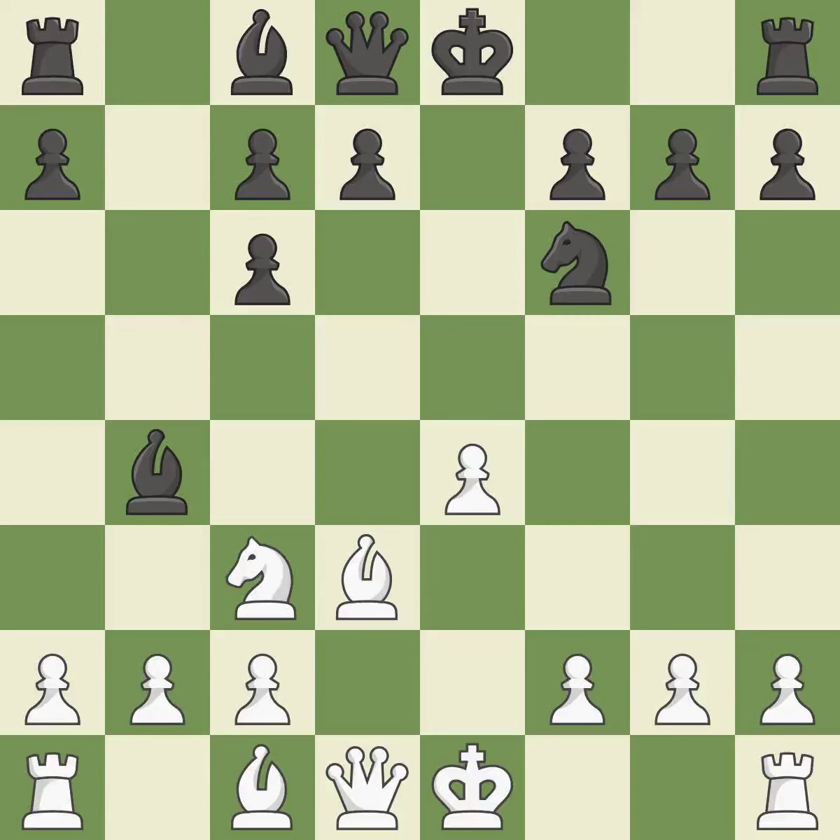Bd3 develops the bishop toward the center, defends the e4 pawn, and prepares castling. The pawn on d5 attacks the e4 square and occupies the center's c4 square. Nxd5 captures the d5 pawn, opens up the diagonal for the light-squared bishop, and attacks the c6 pawn.